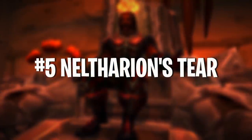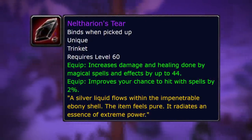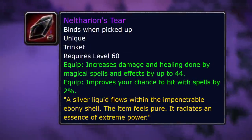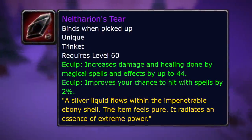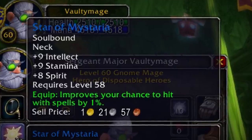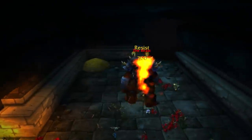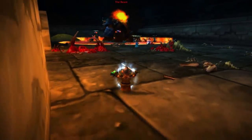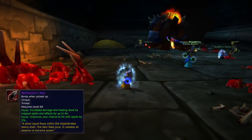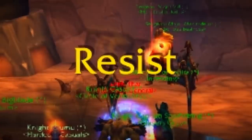Number 5 on this list is Neltharion's Tear. This is basically the perfect trinket for caster DPS — warlocks and mages are going to be gunning for it. In a DKP guild, they'll be saving specifically to get Neltharion's Tear. It gives you 44 spell power and healing as well as a much sought-after 2% spell hit. Gear with spell hit is very rare in Classic WoW — it's hard to find, and you need more spell hit than almost any other stat, as spell hit versus bosses is very important. It basically guarantees 2% more Frost Bolts or Shadow Bolts land, a direct 2% increase in damage.